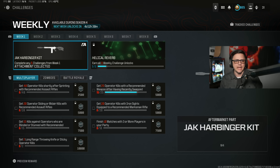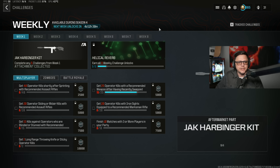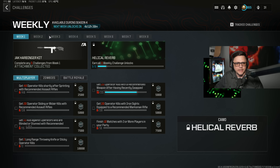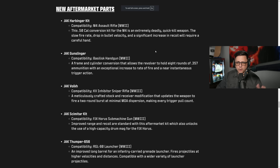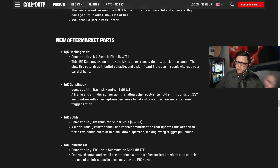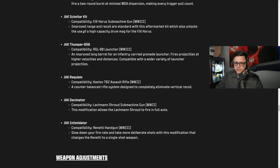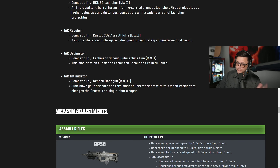That's happened plenty of times in the game before. Normally we can't see the weeks that we have out, but as you can see here in the weekly challenges, we'll get one here all the way up until eight weeks. This is a list of the new aftermarket parts that are coming. We already expected these week by week — the Harbingers week one. I would imagine that these will be like week two through five or something like that.